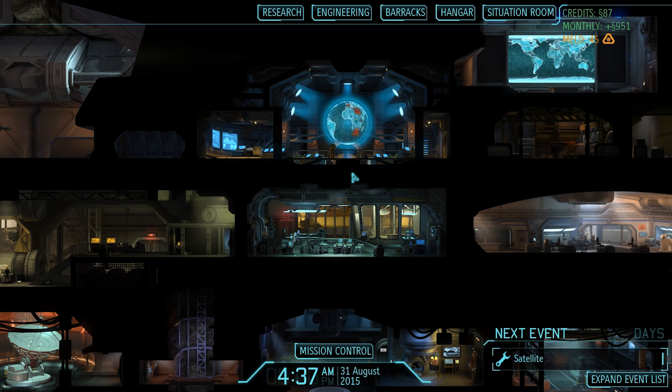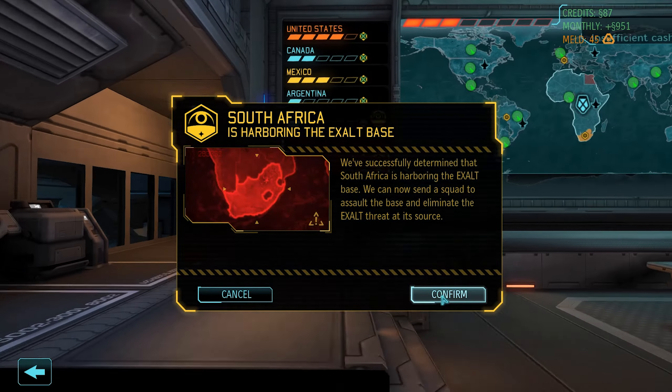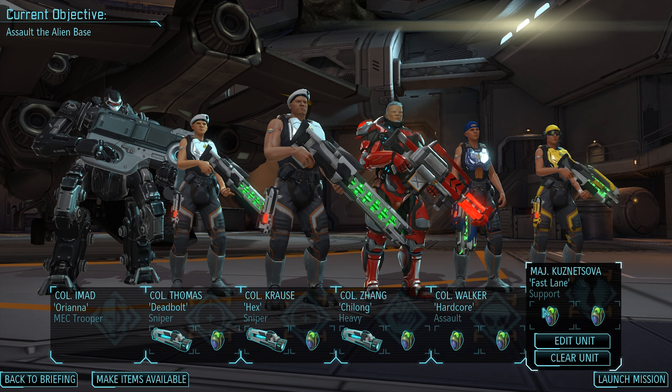Welcome back to more XCOM Enemy Within. In the last episode we had the choice between South Africa and France. We accused them of harboring the Exalt. We did France first and France left the program immediately. So we're now going on an Exalt base raid with this team that we decided on in the last episode. We're gonna give Wardog a break and bring Hardcore with us.